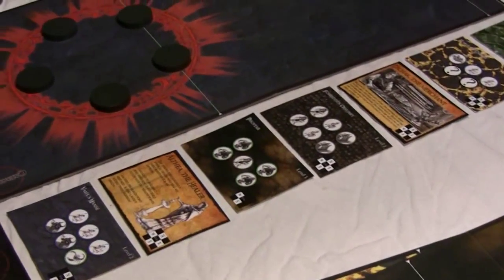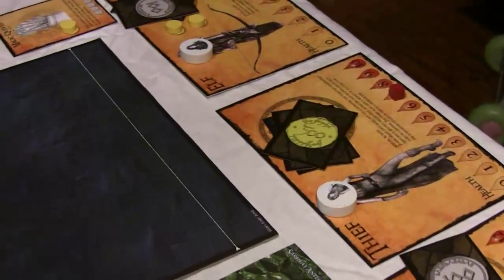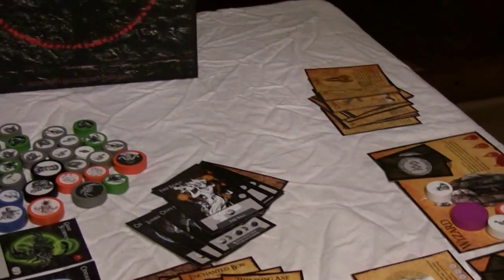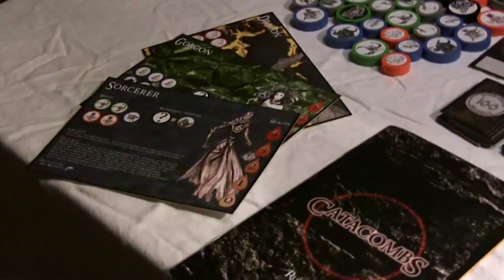There are player mats which have information about all the different heroes. There's the barbarian, the thief, the elf, the wizard, and then the four different catacomb lords that you could fight: the Lich, the sorcerer, the gorgon, and the dragon.